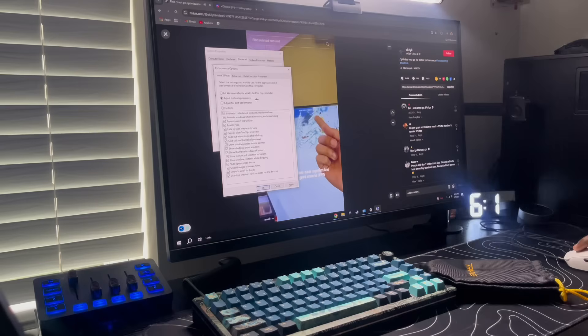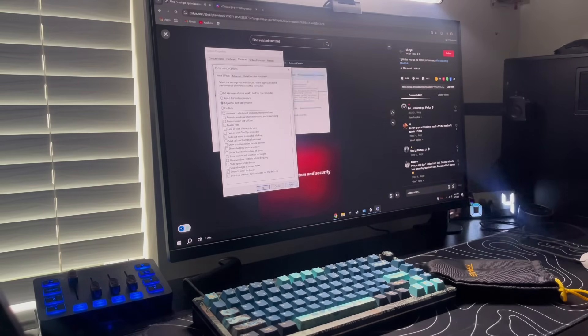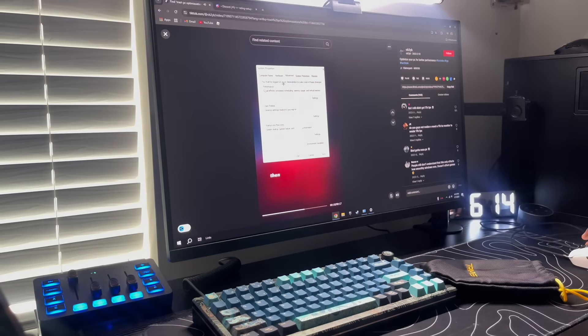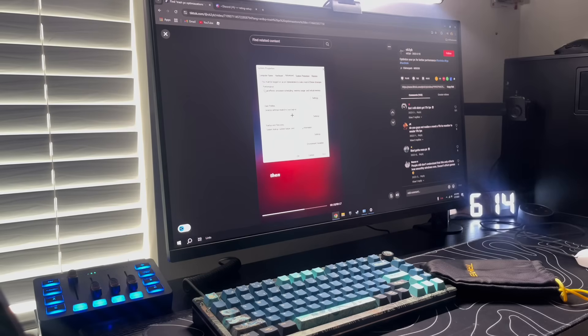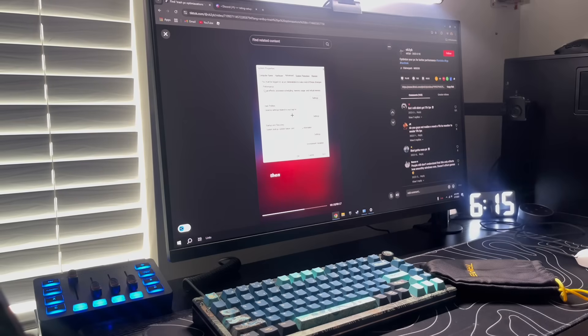Wait — 'Adjust for best performance.' Got that out of the way. Not gonna lie, I didn't test my FPS before this, but in the past in Fortnite I used to get like 120 FPS, sometimes 140. I feel like my PC got slower over time.